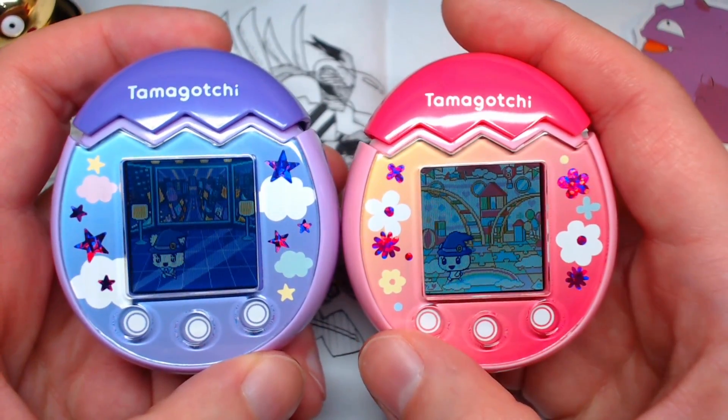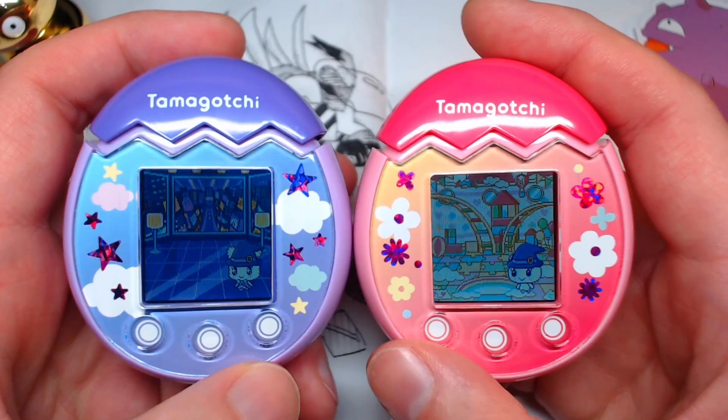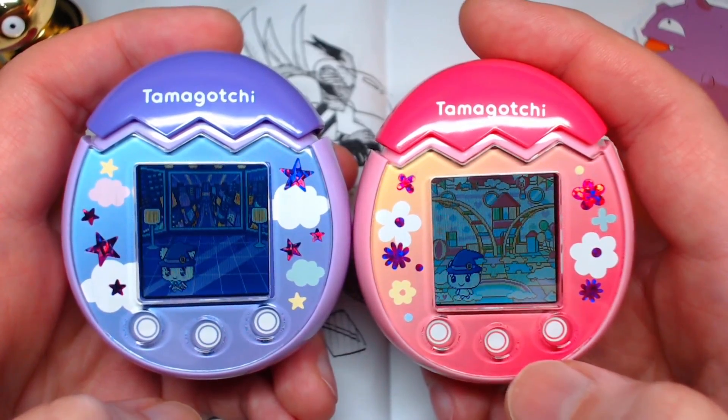Hello everyone! Welcome back to our playthrough of the Tamagotchi Pics. They've evolved again — they are in their adult stage, and on the left we have Lovely-Chi, and on the right we have Hime-Chi, Hime meaning princess.